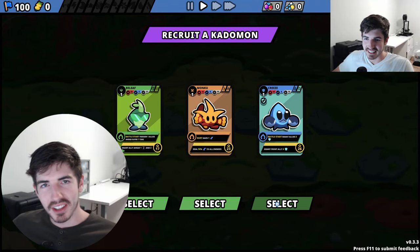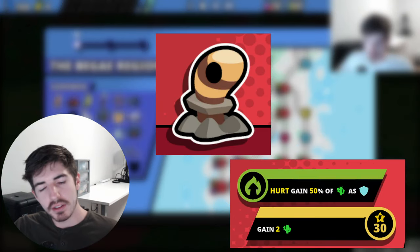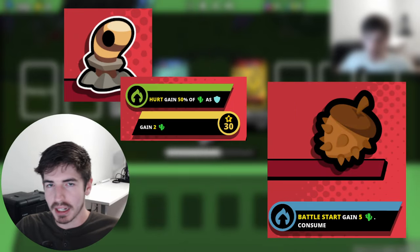How's it going y'all? We're back with another Catamon game. Today we're doing a Thorn build, and it's primarily centered around Rokorm, which we have tried in the past but this is a little twist. So you get a Rokorm, give him a Thorncorn, so he starts out with some thorns at the beginning of the battle.